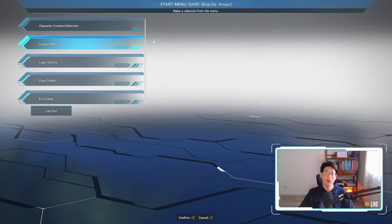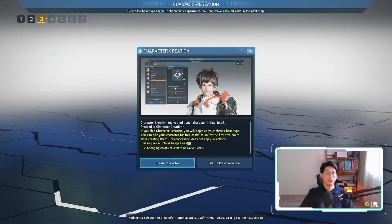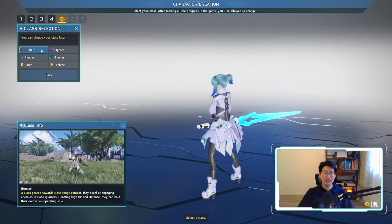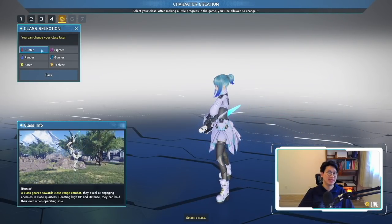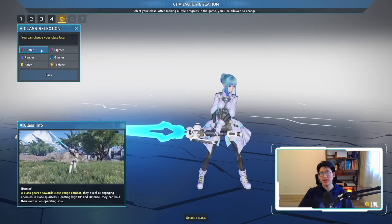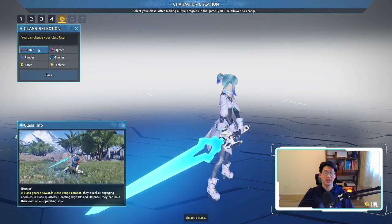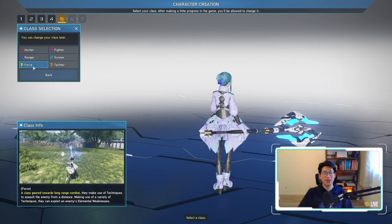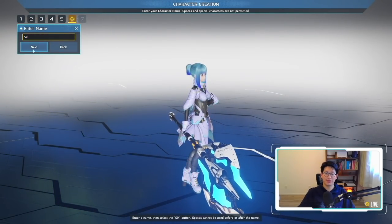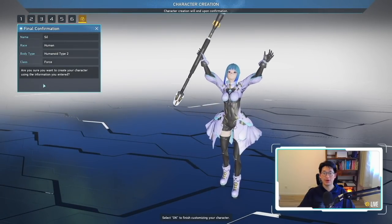Now we create our character — Human, Type 2-3. I'm going to fast-forward the customization part. Once you're done, you get to pick from six initial classes. Don't worry if you don't see Braver or Bouncer yet — we'll unlock those soon. In our case we're going to pick Force, then enter our character name: Sil.